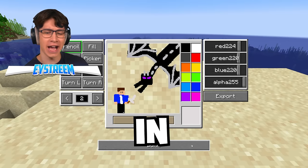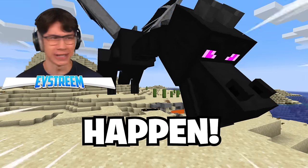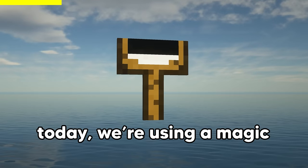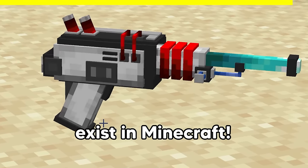And done. How to kill the ender dragon in 0.1 seconds. Wait, I'm a dragon now? That wasn't supposed to happen. Today we're using a magic paintbrush to make anything I draw real, even if it doesn't exist in Minecraft.